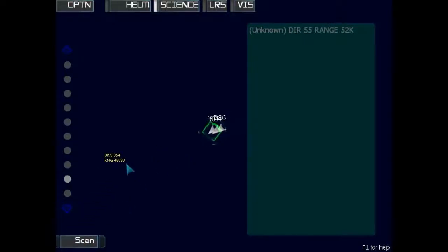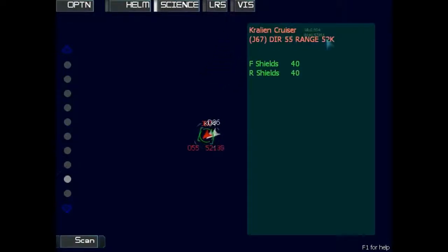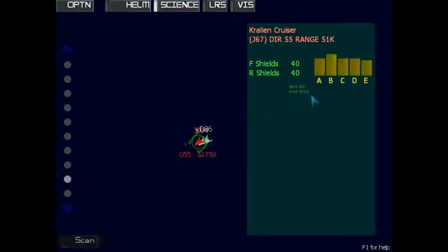You can press the Scan button in order to identify the target. Once a target has been scanned, you'll be able to see exactly what it is, the strength of its shields, and if it has any damaged systems. You can scan a target a second time in order to see its shield frequency. The shortest bar represents the weakest frequency in the target's shields, and you can tell the weapons officer to set his beams to that frequency in order to cause the most damage.